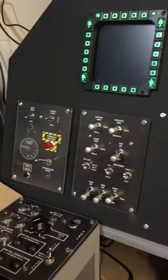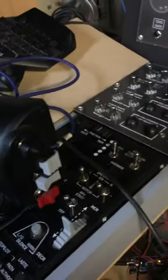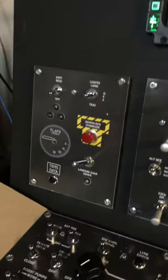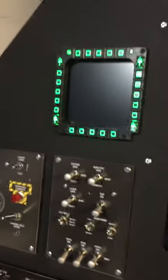This is the fuel panel I built next to the throttle, and then the landing gear panel and the armament panel. That's one of the MFDs.